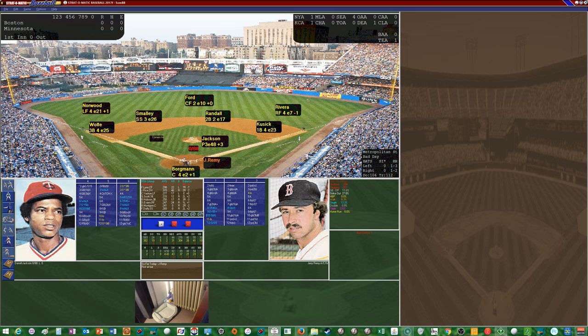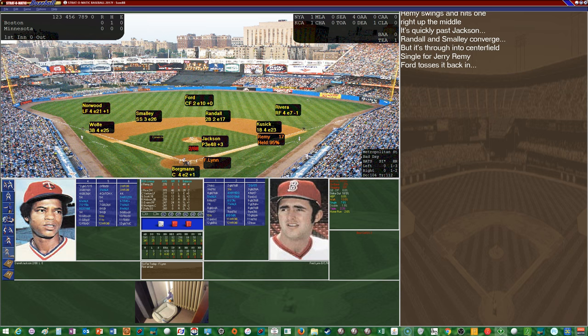Jerry Remy comes in hitting .304 with 2 homers and 31 RBIs. Jackson looks in for the sign — here's the windup and the pitch. And it's going to be a base hit, a good start for the Red Sox as Remy gets on with a leadoff single. In the outfield for the Twins behind Jackson is Norwood, Ford, and Rivera. Ford has the most range with a 2, while Norwood and Rivera are below average range. Ford has to cover a lot of territory. Rivera has the best arm — above average — while Norwood has a below average arm and Ford has an average arm.